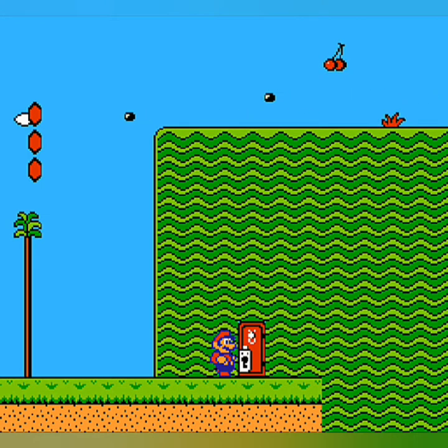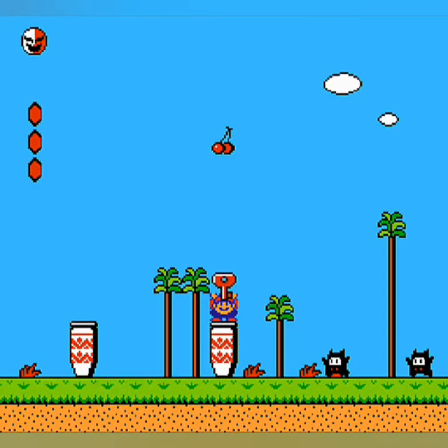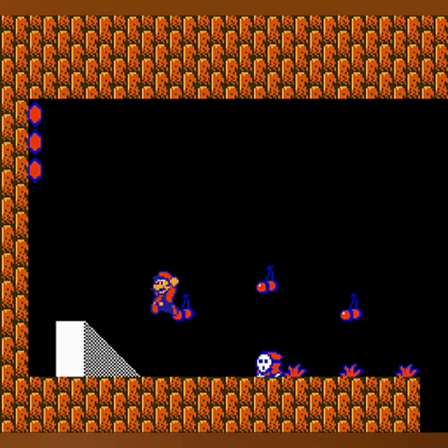Now here we have a locked door, so we're going to have to go find the key. When we pick up this key it's going to activate these mask guardians — I don't remember their names, but they fly after you once you pick up the key. They're fairly easy to avoid; you put the key down and they stop following you, so you can just toss it and continue onwards. Just be sure to pick it up, otherwise if you go off screen it will disappear.